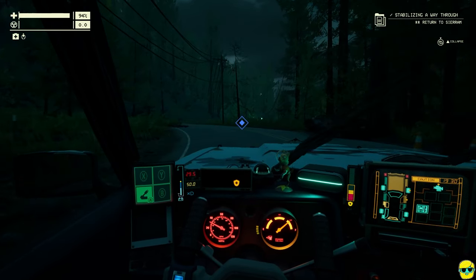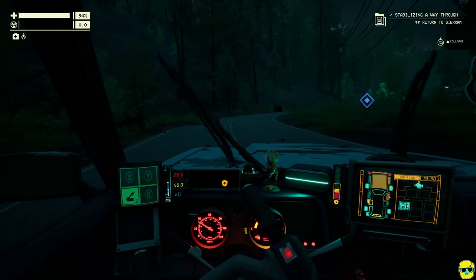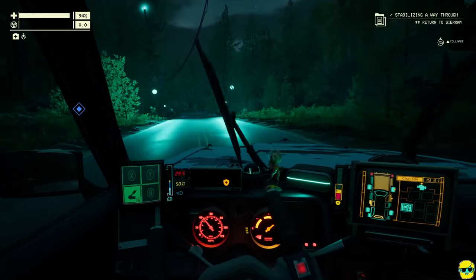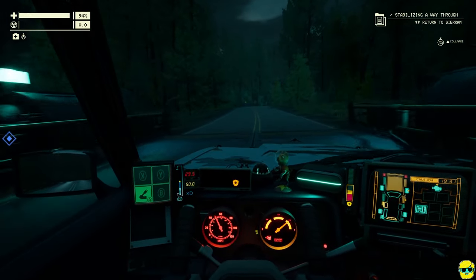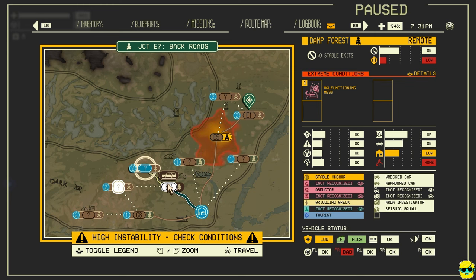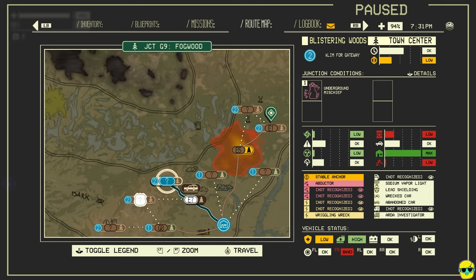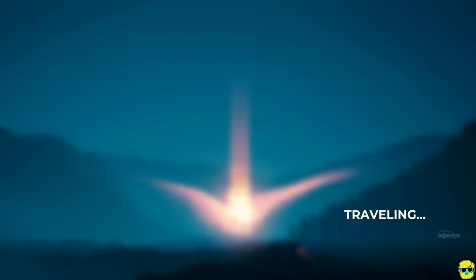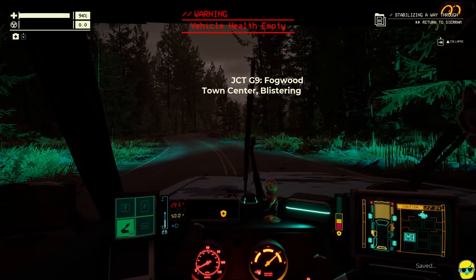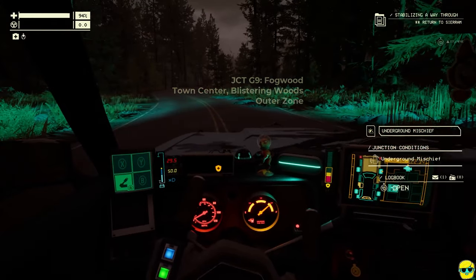I can probably repair the car. All right — we made it to the next area. So this area right here, this is high instability, extreme conditions. That's about what it felt like. So we're now here. Let me look at the map.